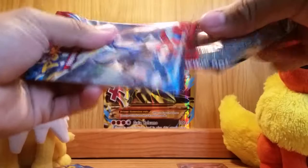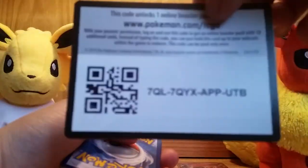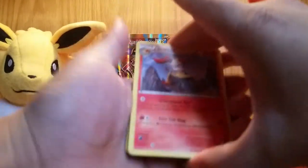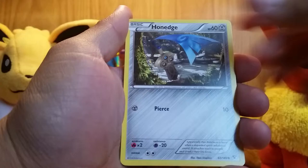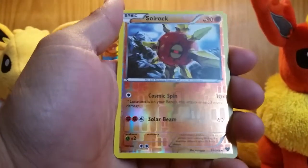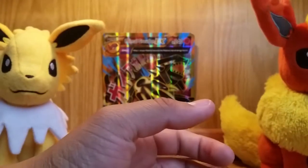Moving on to X and Y. Here's a code card. Let's see what we get — we start off with a Braixen, Delcatty, Red Card, Rhyhorn, Honedge, Bidoof, Pikachu, Spritzee, Reverse Holo Visco Rock, and the rare? Aromatisse Holo — not bad.